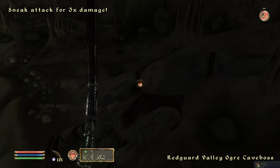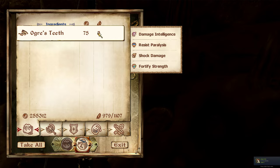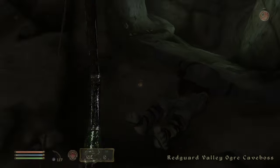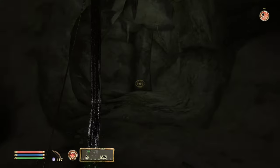Good Marksman training in here though, so we've got that going for us. Ogre's Teeth: Intelligence, Resist Paralysis, Shock Damage — we don't need all that. We'll take our arrows back though. I saw there was a path down there, I just want to check it out.